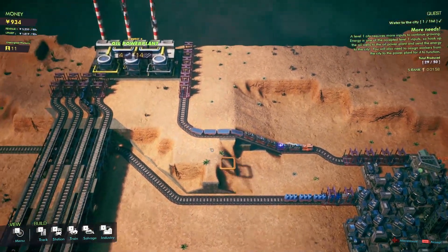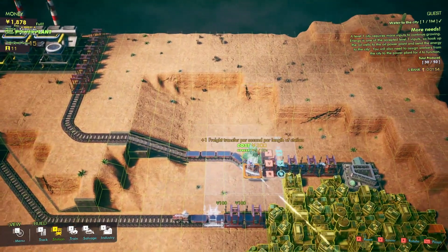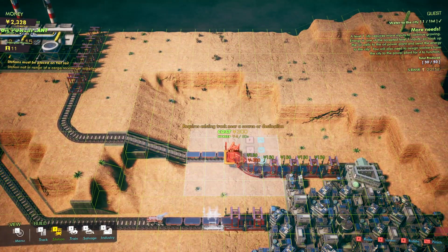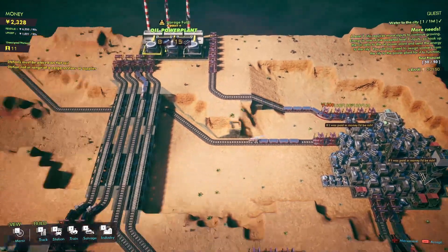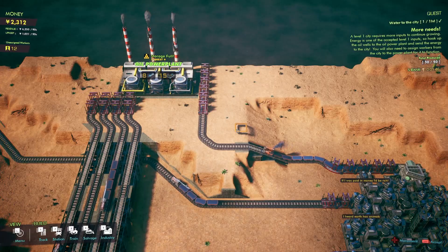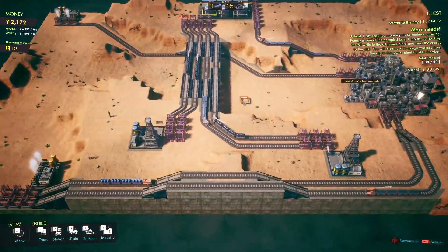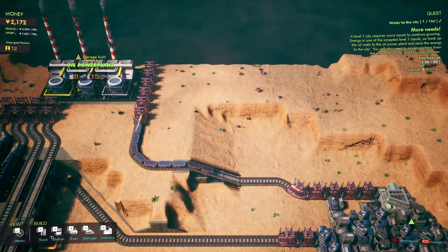That train should be able to haul everything down. Is the station long enough? Much longer now. She just needs to deliver 20 more. As long as there's a full stack of the oil area — we've done that.